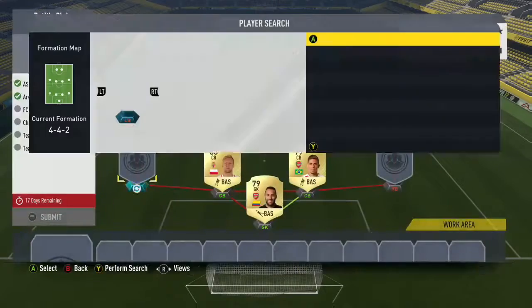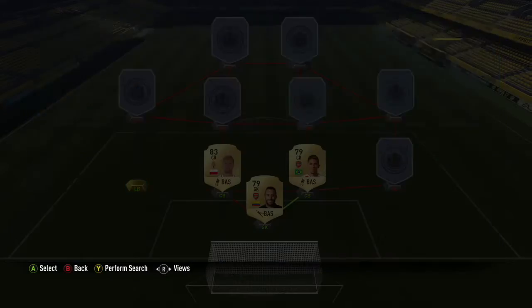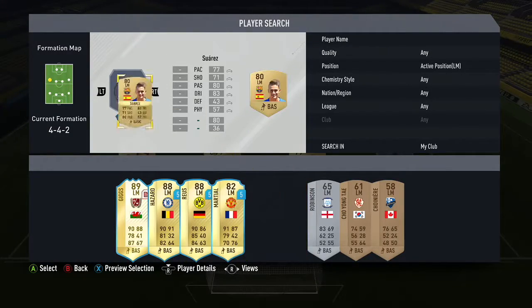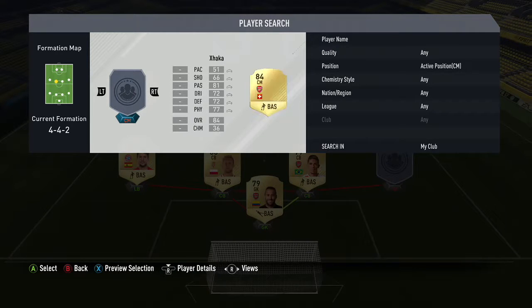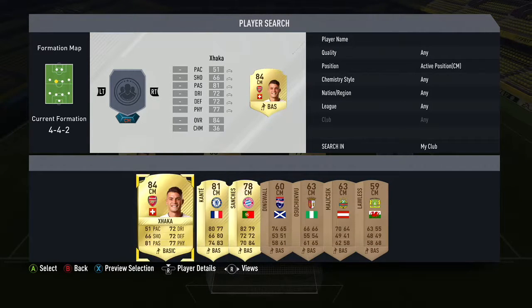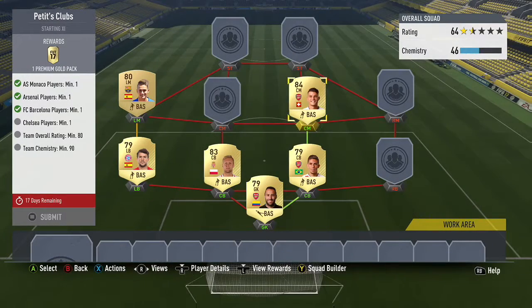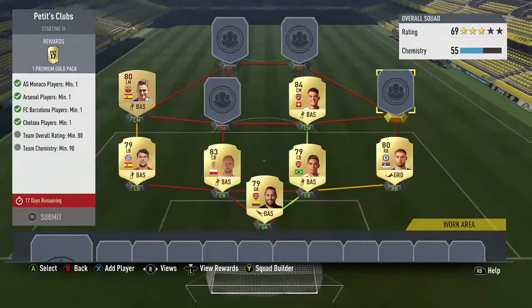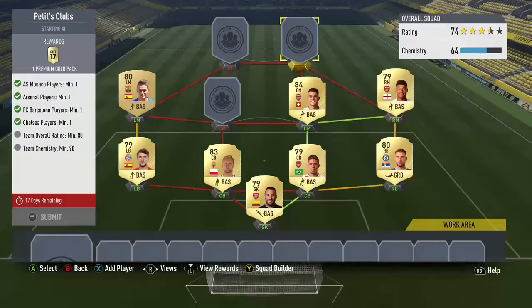As you can see, we have Silk as our AS Monaco player, and then we also have Gabriel and the goalkeeper Espina as our Arsenal players. I tried to base it around Ligue BVA too, and whenever there's a different league I tried to link those. We have Vinat at left back.